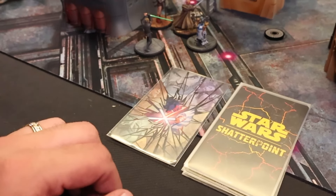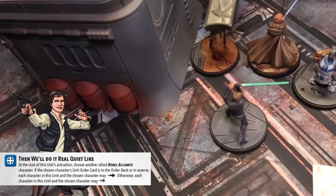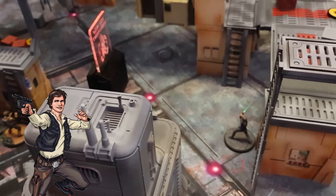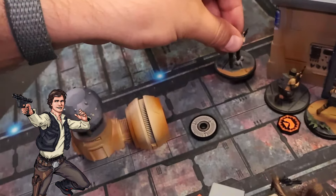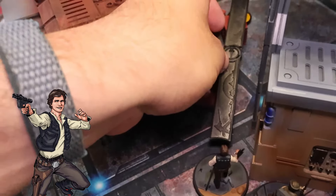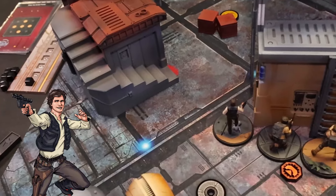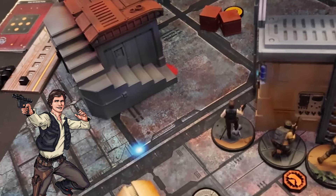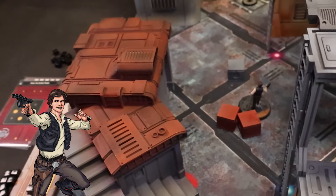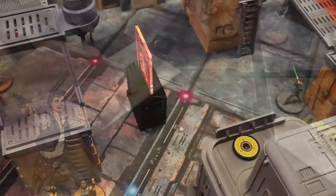Starting off the game with Shatterpoint — you can start with whoever you want. We're going to go with Han and get Luke moving a little bit here. Luke is just going to get right up to there, because his card is still in the order deck. Then Han will get his butt to there. We're going to advance again with Han. Do you have shoves on the ARFs? On two successes. On Crosshair? On three successes. We're going to get over to this side and do a take cover with Han, then take these two points.